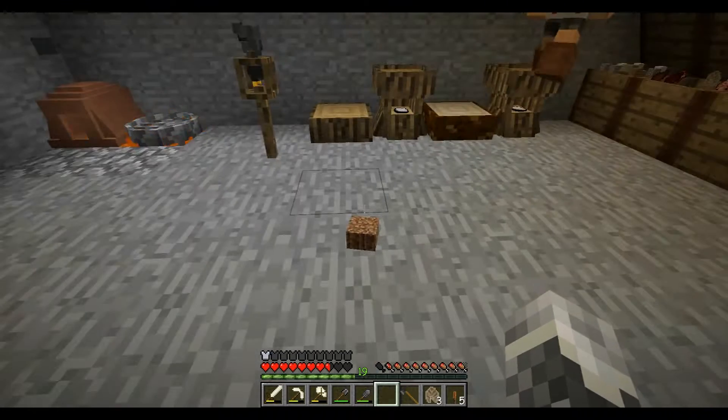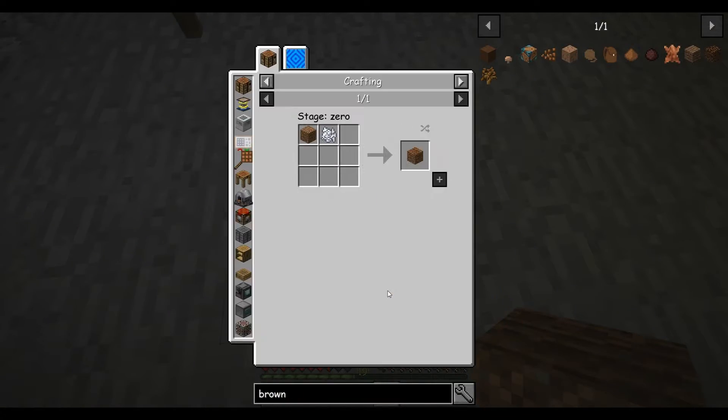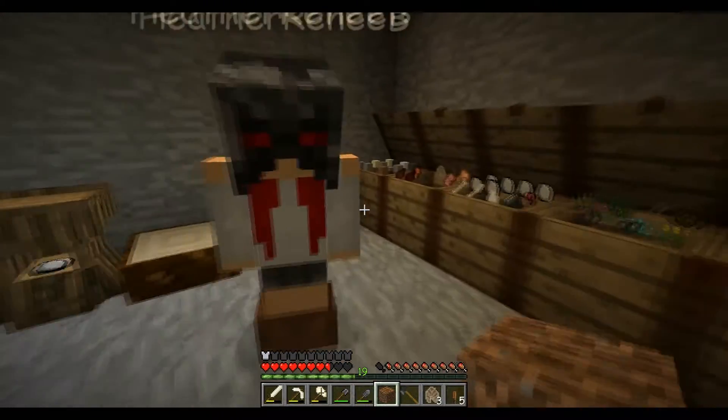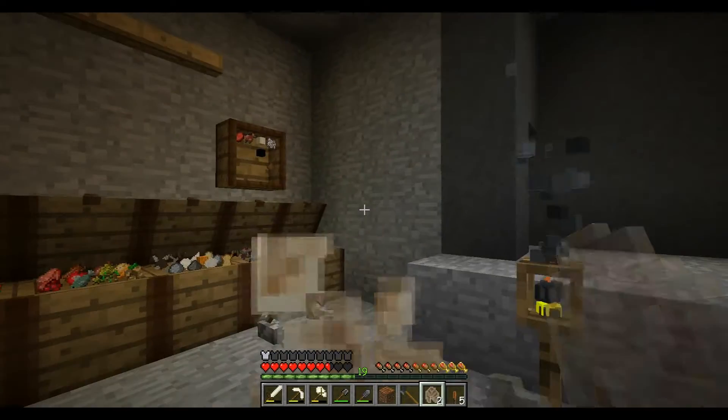Look what I got — farmland! I got two of them. There's a recipe for it. I also got apple seeds and cotton seeds. I think picking it up taught us how to make it. It's dirt and bone meal. We've got plenty of those.